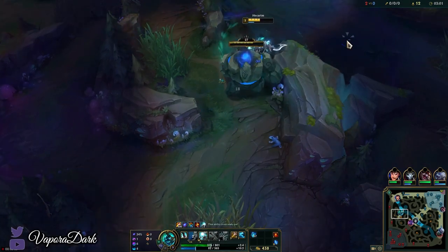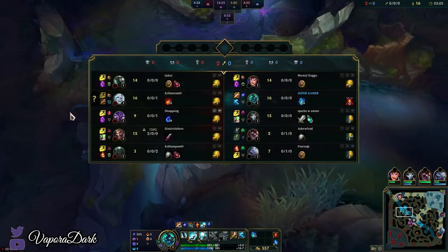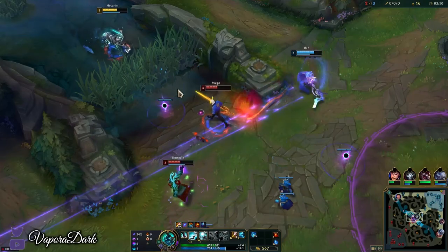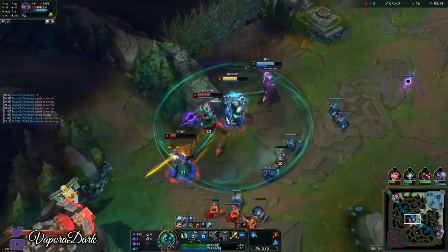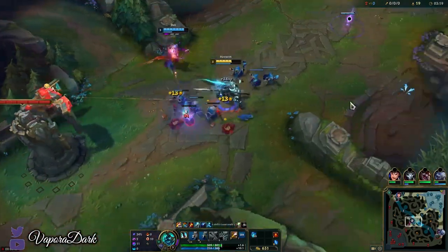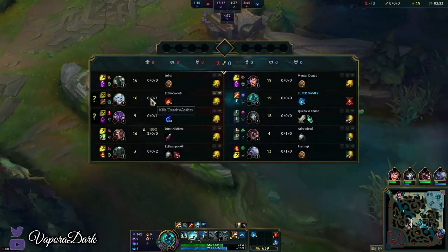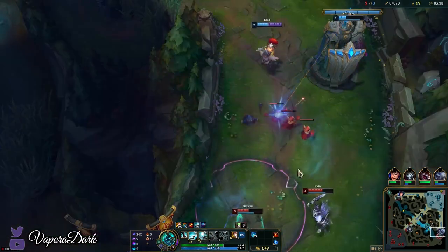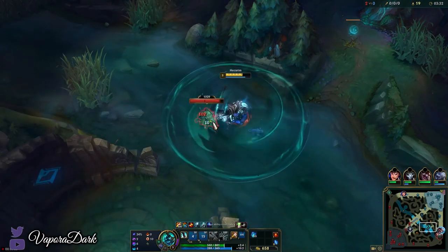We'll just pass straight from his blue. Actually, how many camps has he taken? I can't really tell — he may have full cleared his bot side. As best as I can tell, Viego did my blue buff and then full cleared his bot side. It's hard to say based off the amount of CS he's farmed; I know at least he hasn't full cleared an entire side of the map.